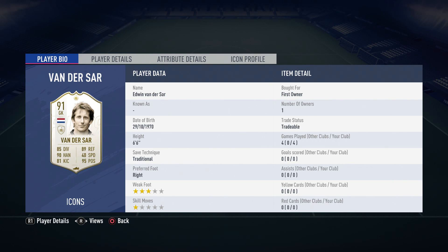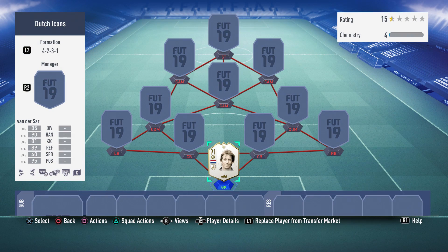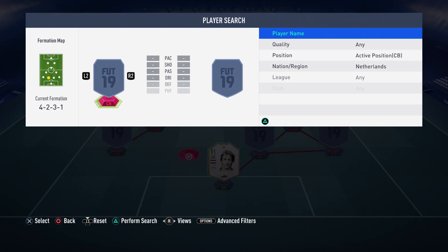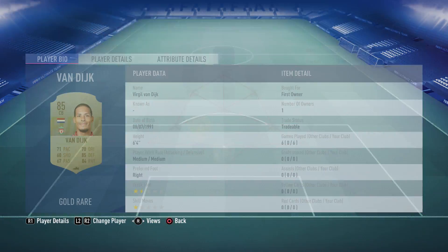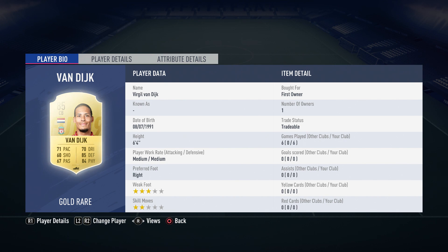We're going to be starting off in goal with Edwin van der Sar, his prime version, 91 rated, who stats-wise I think has the exact same ones as in FIFA 18. He did a great job for me and had some good saves which I did not record, but in terms of just playing for me, he did a great job.